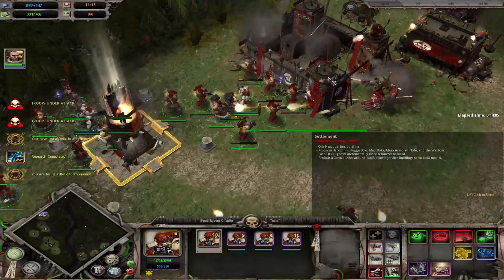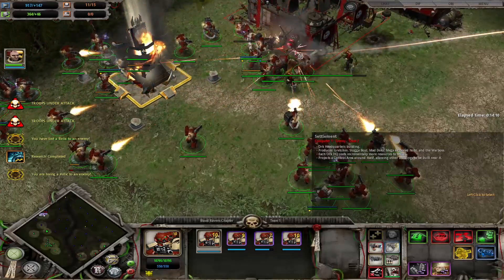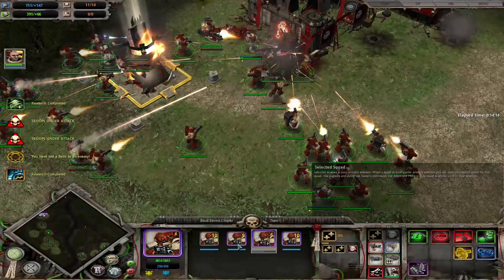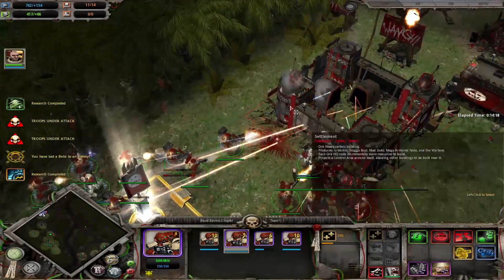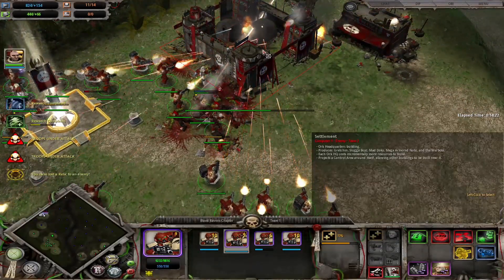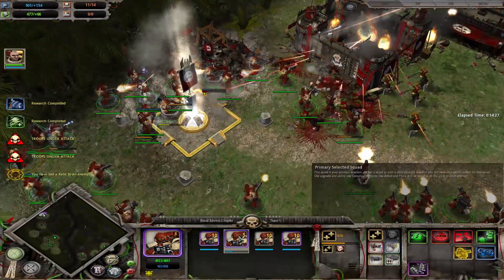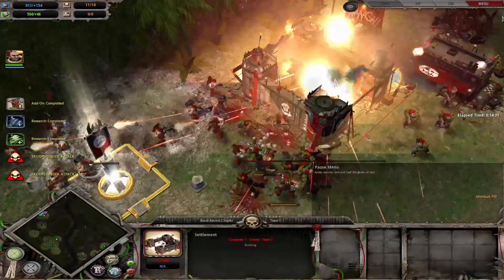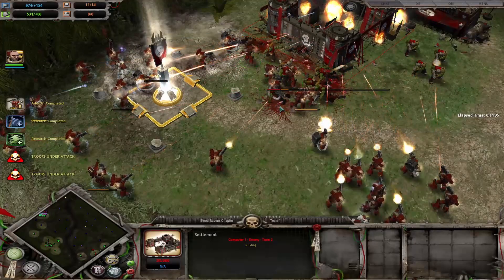We have the enemy base — I don't think we'll really need much more. They're really low — let's reinforce that squad as well. We will just totally murder their base now. That troop's getting a bit low, but should be able to hold out until the settlement's destroyed. And once that settlement's gone, should be game over.